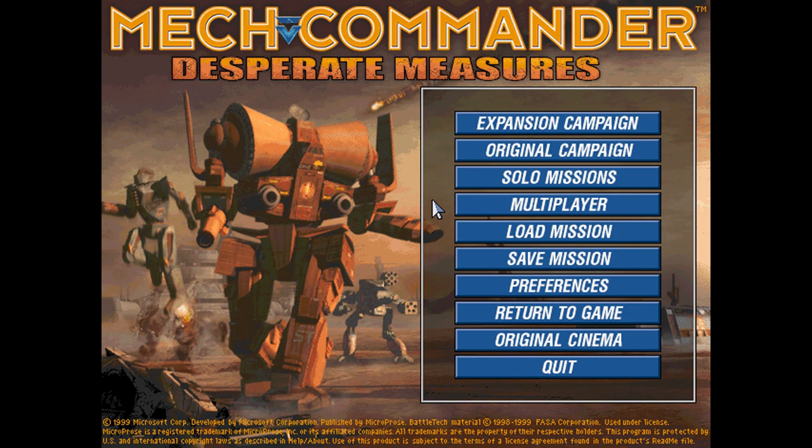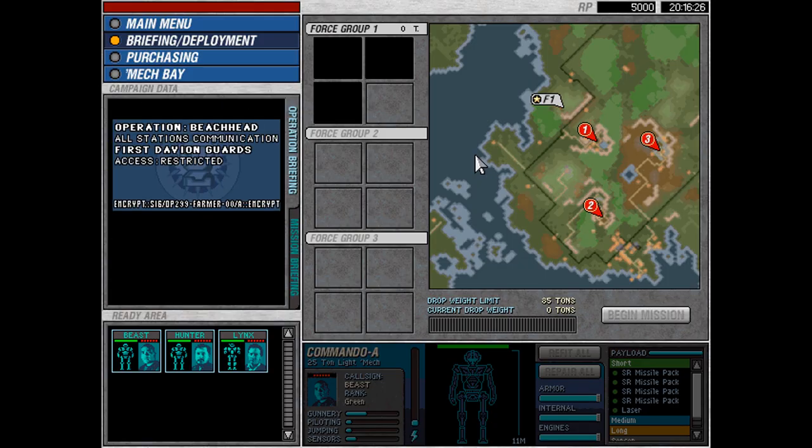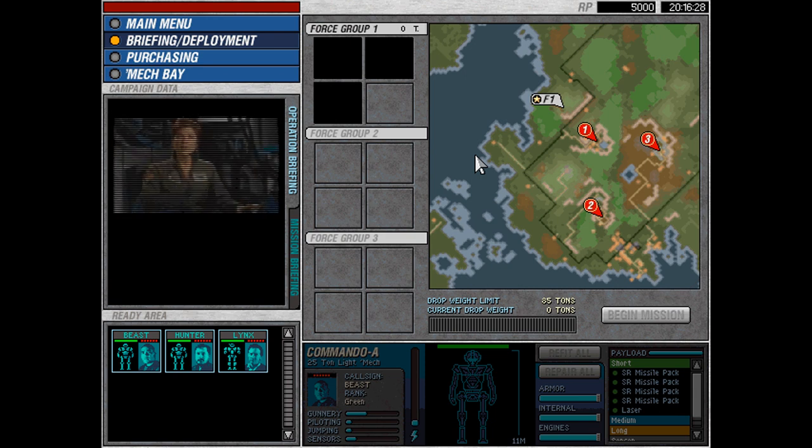Hey everyone, this is Phil from the No Guts No Galaxy podcast. Today I'm going to bring you MechCommander Gold action — specifically I'm going to go through the original campaign, and later on we'll tackle the expansion campaign. So let's dive in here. Command interface initiate, incoming transmission.